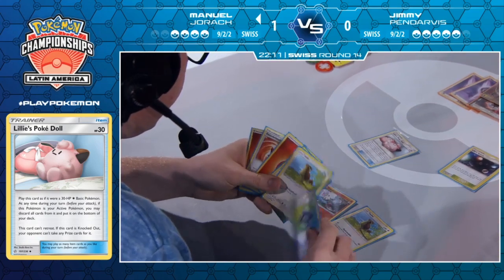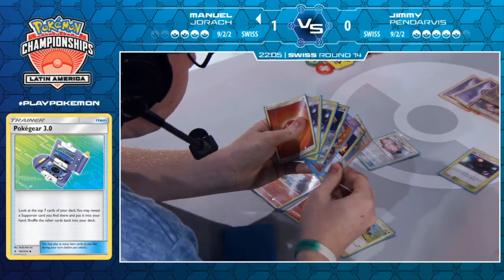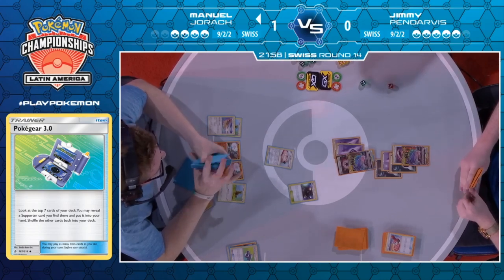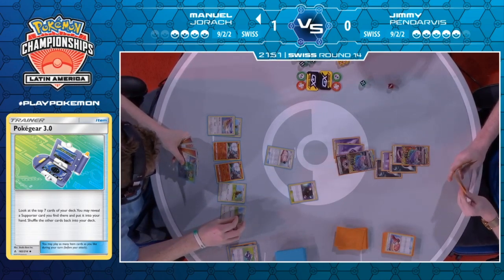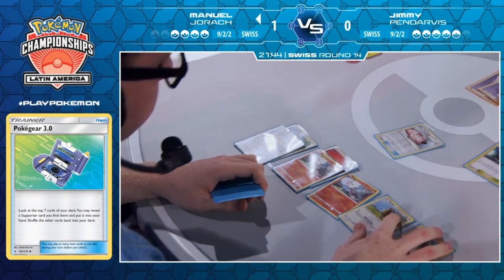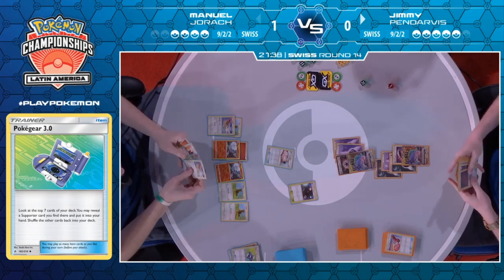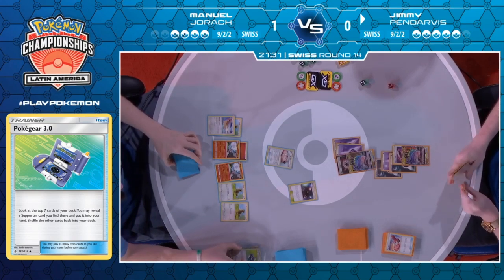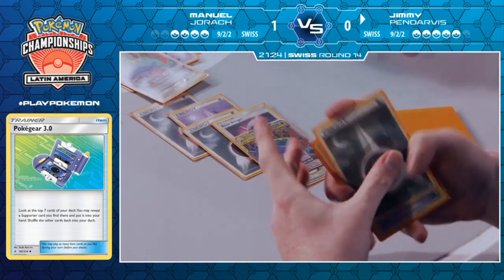Pidgeotto's Airmail — does it find him additional resources to get an explosive turn going? Pokégear looks good for next turn. Pokégear could always find him a Welder. He finds himself another Professor Elm's Lecture, which is exactly what he wants — he can put down the extra Pidgey and he'll be establishing all three Pidgeottos next turn, so his draw engine will be pretty much fully online. That's exactly what he wants, but the reality is he has very few energies in play. Jimmy can only take individual prizes outside of his GX attack, so he has a few turns to develop these Pidgeottos.